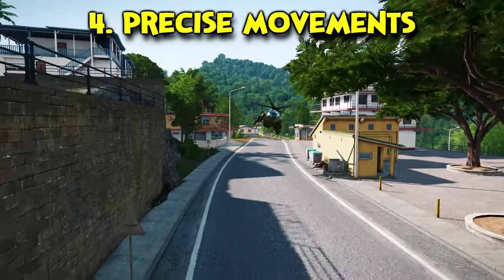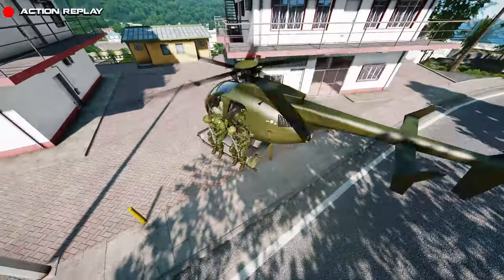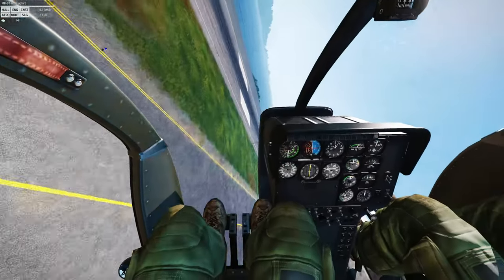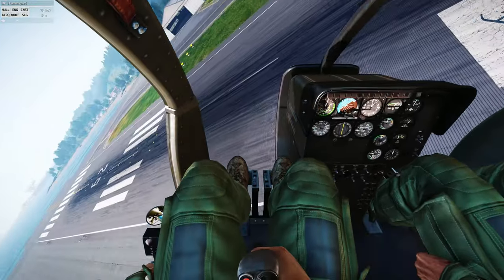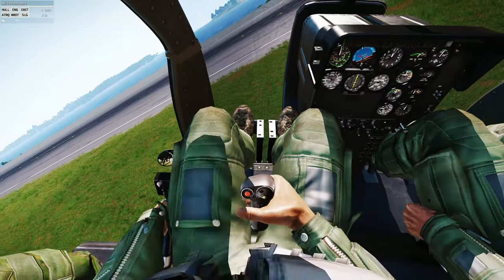Fourth comes the precision step. What I'm doing here is aggressively banking and rolling the helo into a direction I want it to go. This takes extremely powerful yet precise movements of the cyclic. Practice pushing the cyclic to one side in the editor and then recovering from it as quickly as possible so your virtual horizon is level again. This is the type of effect you want to replicate, but at street level.